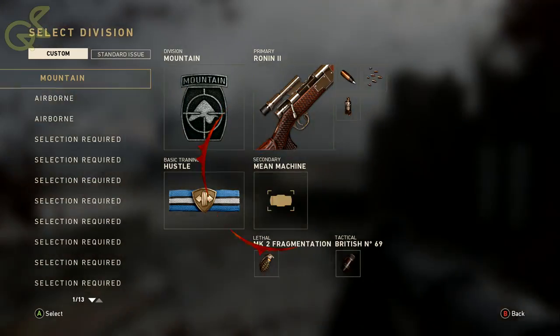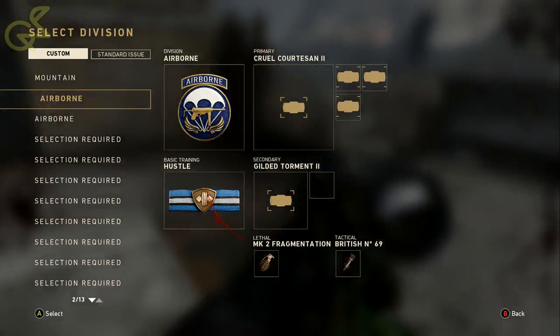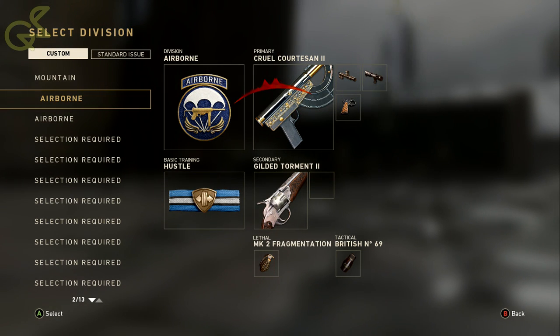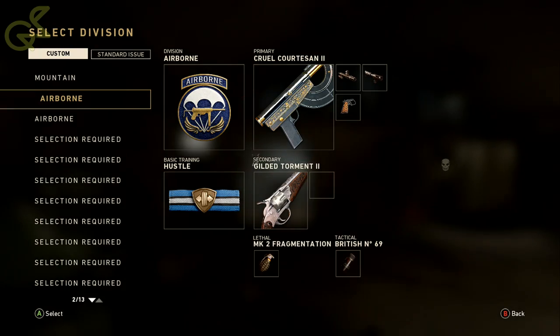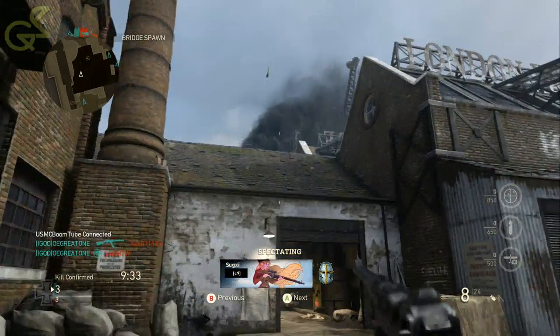What is up, you guys — this is me, Solar Boat, bringing another video. This video is going to be about the newest SMG we have, called the Ribby Rolls or something like that. I got the heroic version, which has advanced rifle, steady aim, and quick draw.